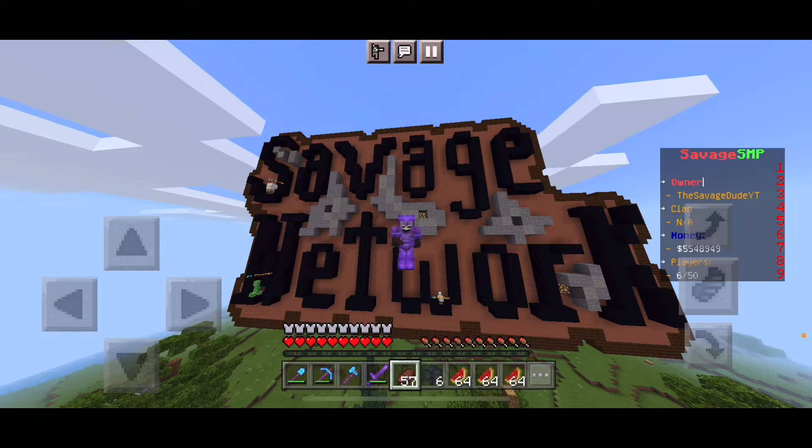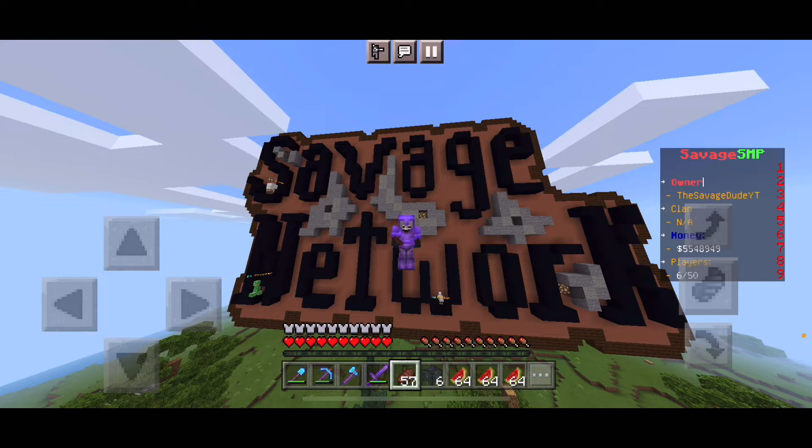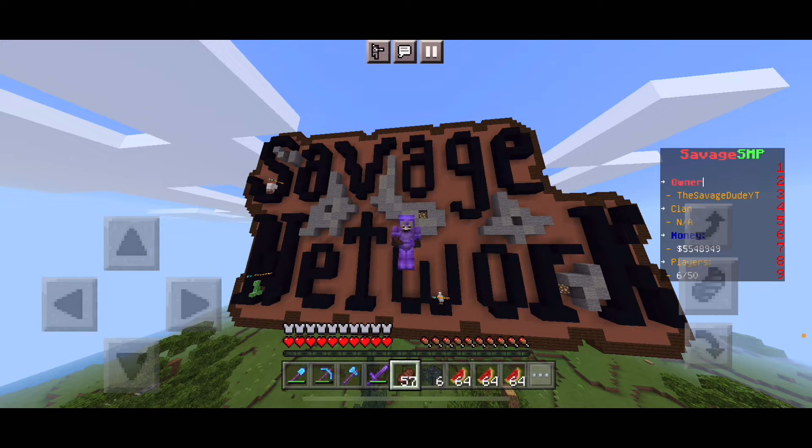How's it going everyone, the Savage here, and in today's video I'm showing you guys the tallest melon farm on Savage SMP. I want to tell you guys to come join my SMP server — the server address is savagenetwork.play-mc.net and the port is 19132. Be sure to like and subscribe and let's get right into today's video.